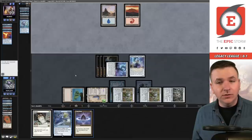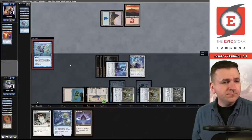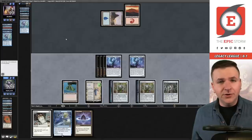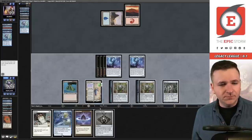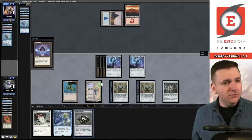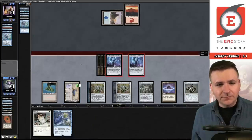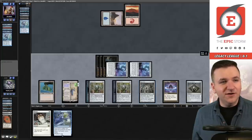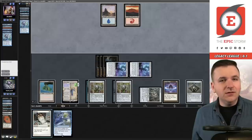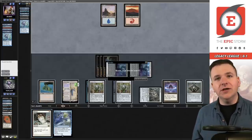It's like a Construct at two. Lotus Petal. Mishra's Bauble — let's get in. In their upkeep, we're going to have an effect here — Silence. They just conceded instead! A win's a win — we are now one-and-one with The Riddler in Legacy.